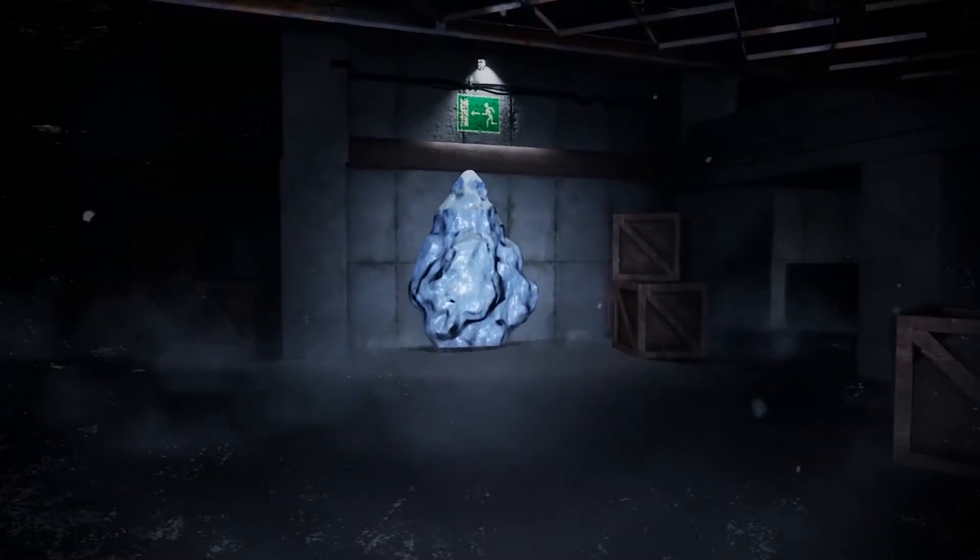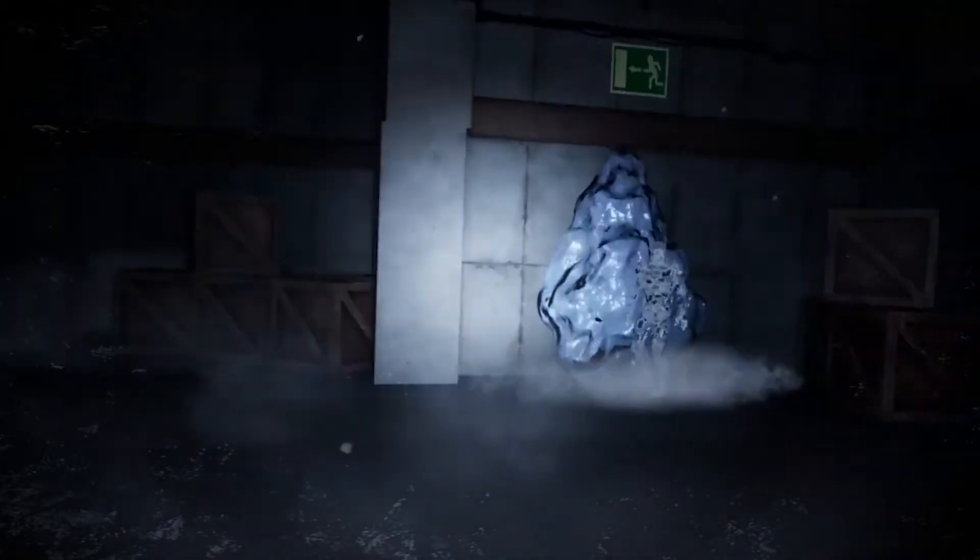Criophagos: this entity of cold will persevere in pursuing the player through the whole complex, congelating everything around it and able to traverse the walls to reach Johnny's. We must be able to hide from it, because in the moment we get caught it will end our life instantly.